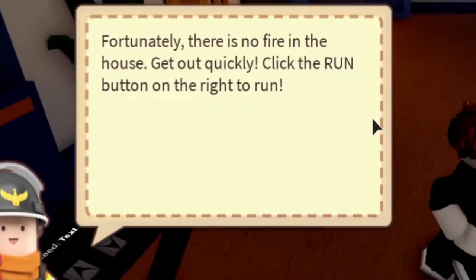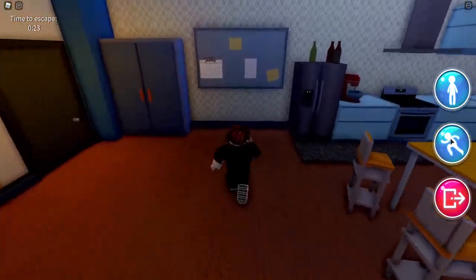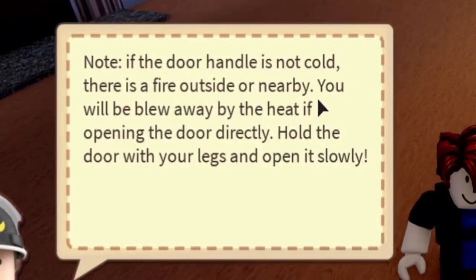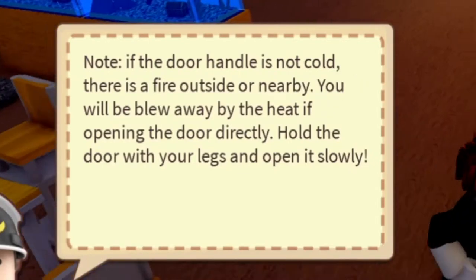Click the run button on the right one. This one. If the door handle is not cold, there is fire outside nearby. You will be blown away by heat if opening the door directly. Hold the door with your legs and open slowly.